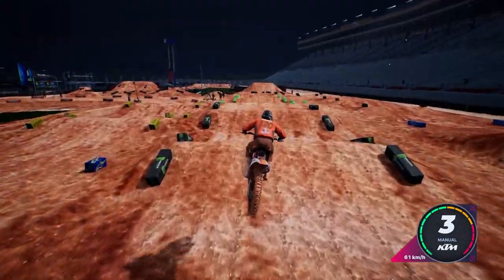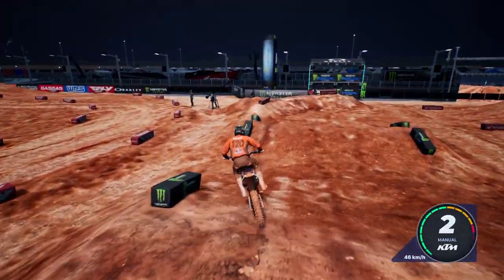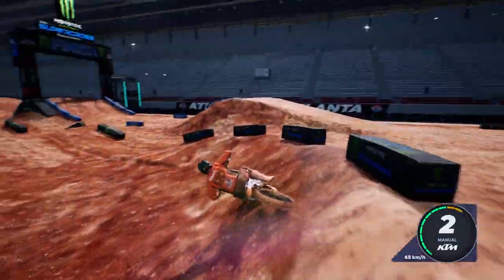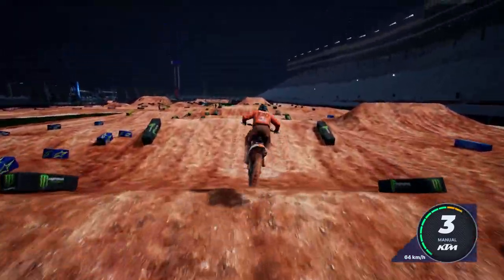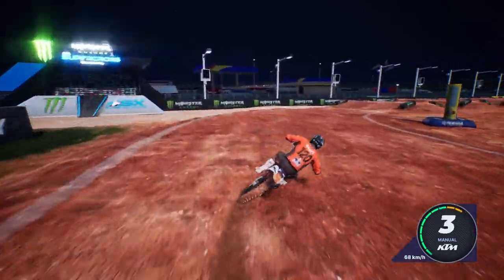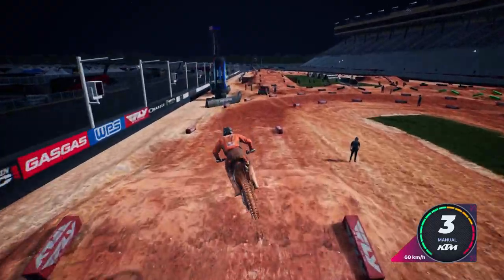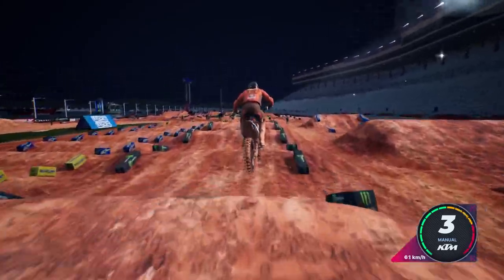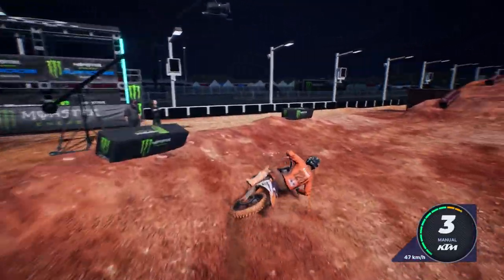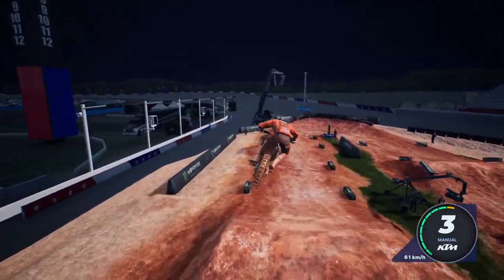The next exploit is the wheelie glitch — pretty iconic in Milestone's supercross and motocross games, and it's in Supercross 5 again. However, it's not as overpowered as in past games, especially Supercross 4. The front end feels a bit heavier and the track designs make it harder to pull off immediately. The way to do it: pull back on both sticks so your rider does a wheelie either approaching a jump face or in midair coming back down, then push both sticks forward right as you take off — it slingshots your bike over the face and boosts you forward.